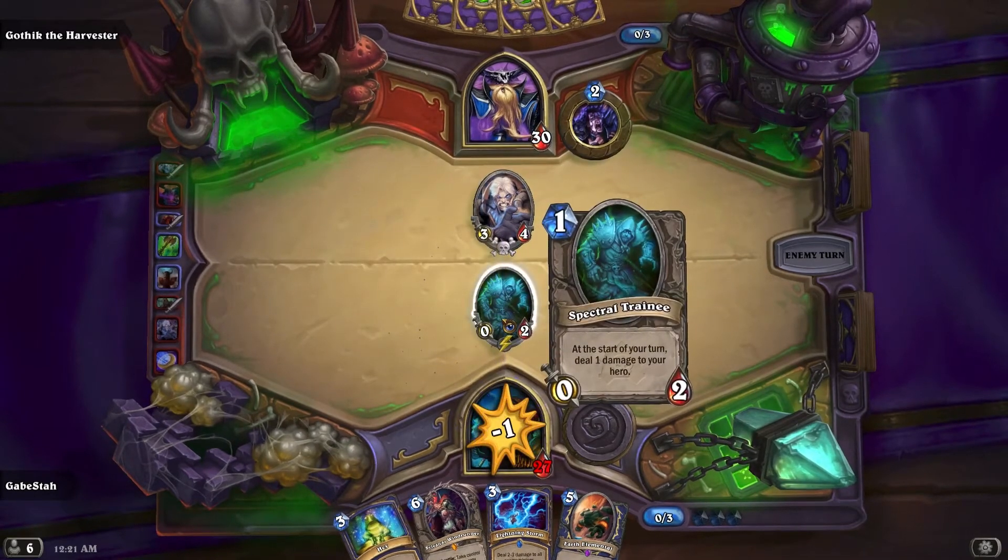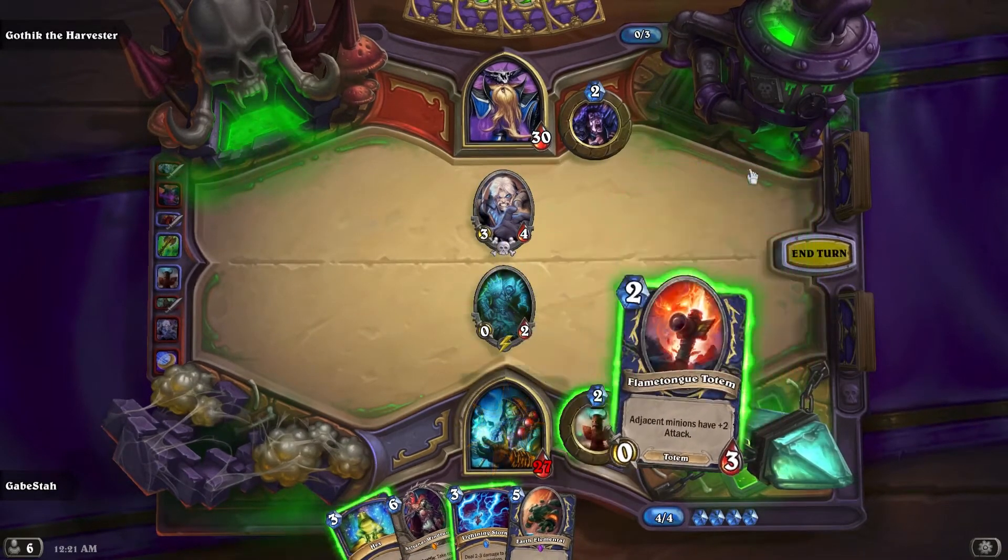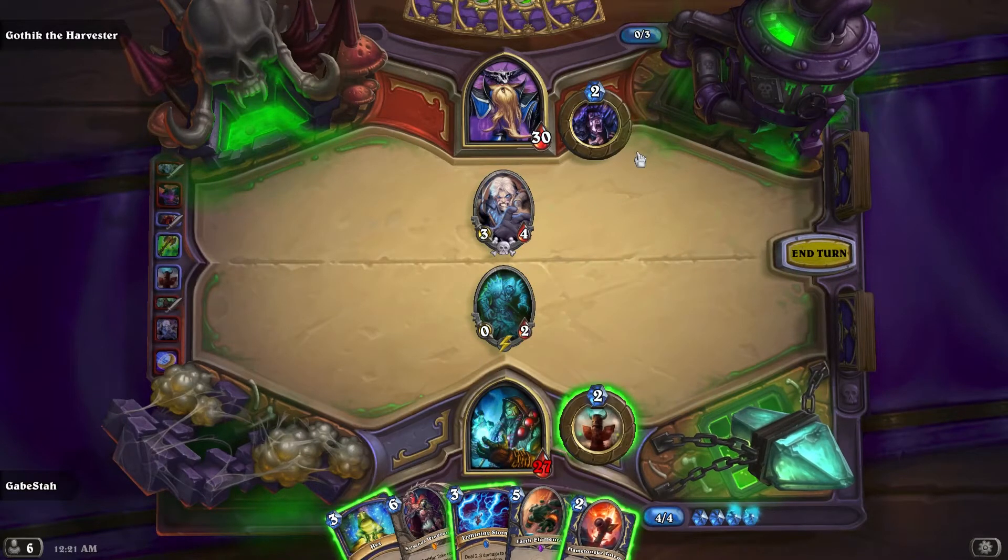In this case it's the trainee, so it just does one damage. Getting the taunt is sometimes not good since he's forced to kill it, and often you want him to ignore your minions so you can buff them. But I don't have any other buff cards, so it's alright. If I hadn't gotten the taunt totem, I probably would have two minions alive and they could kill that.